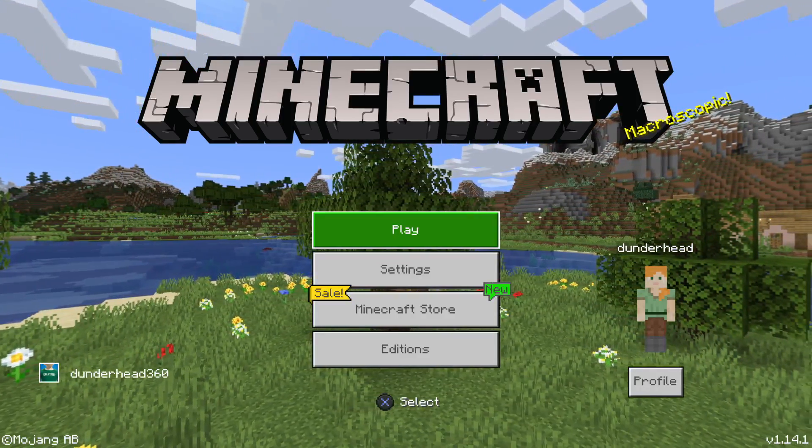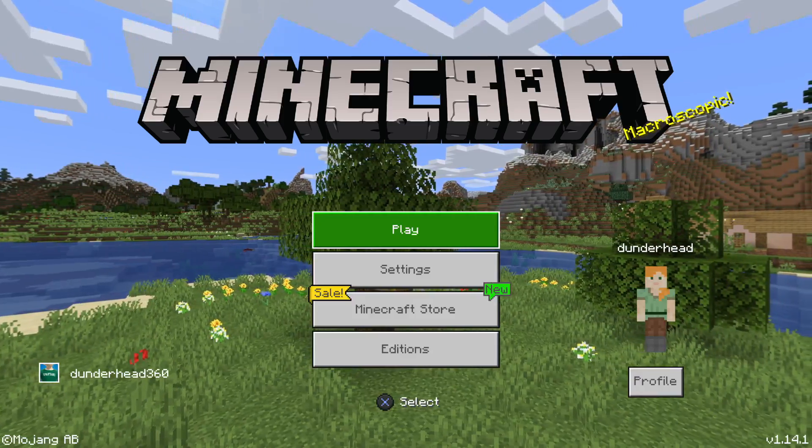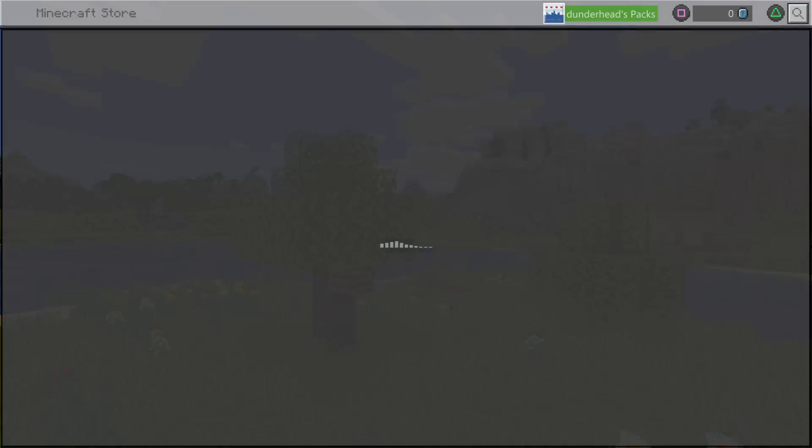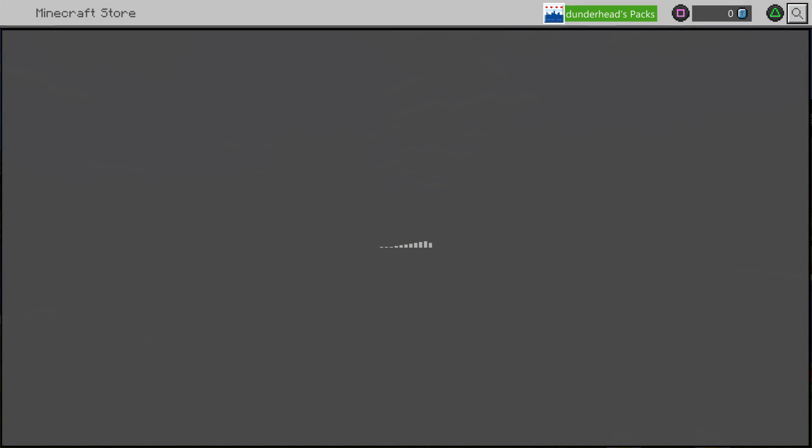Dunderhead360 off to the left — that's my Microsoft account. That was tied to all the other ones. I'm going to go into the store just so we can see what kind of packs I have.